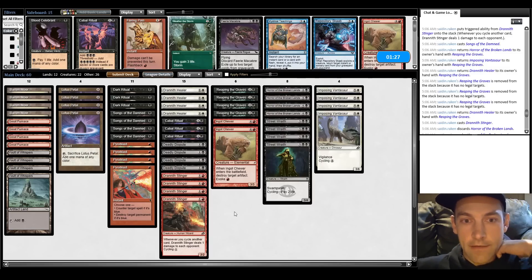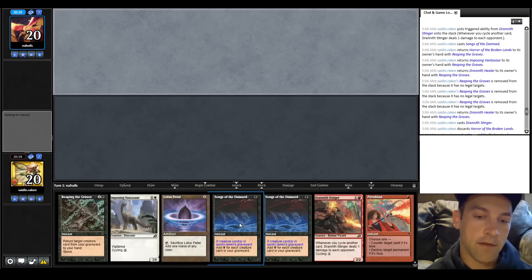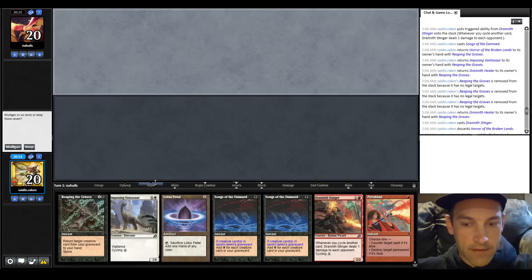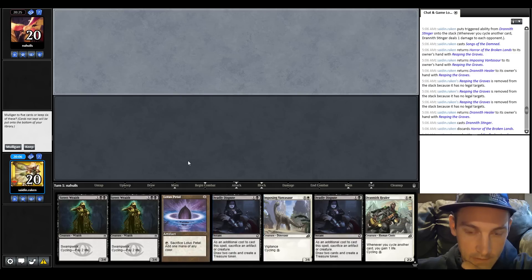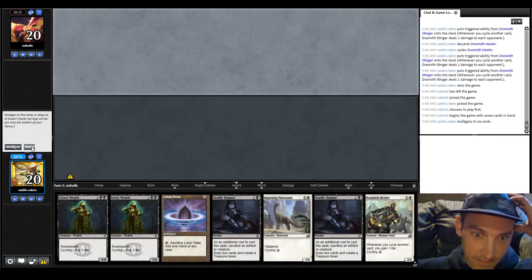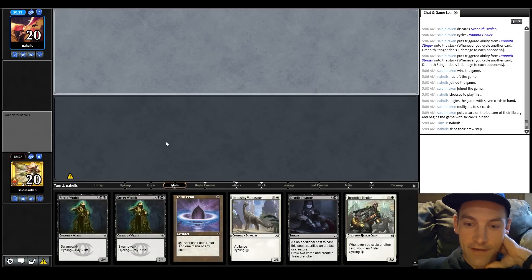Now we only have 20 cyclers in the deck, moving a little bit slower, but we have Pyroblasts to slow them down. This next hand is close but not good enough - mulligan? This is a 6-card hand with one, two, three looks for a land. They're keeping seven. What are the odds I get a land in the top three? According to the Hypergeometric Calculator, we have a 65% chance of finding our first land. Going to keep it with the dispute at the bottom.